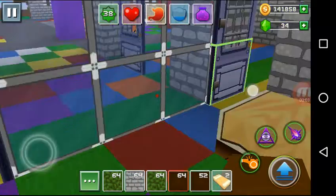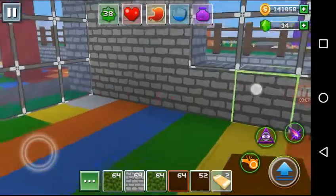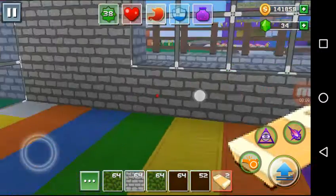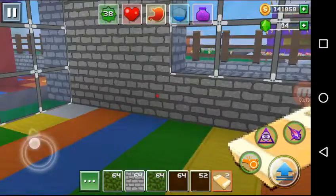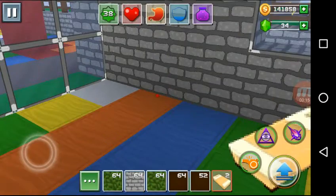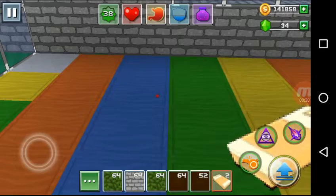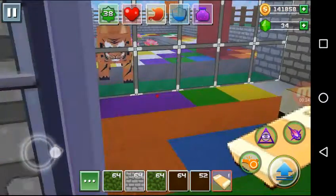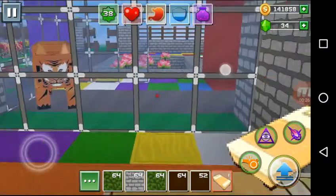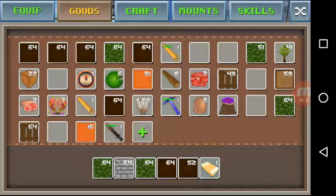Hi guys, today we are going to add one more bed here in this room. You can see we do have two beds here, I just want to add one bed nearby tiger, yes, so we can sleep here nearby tiger on this bed.